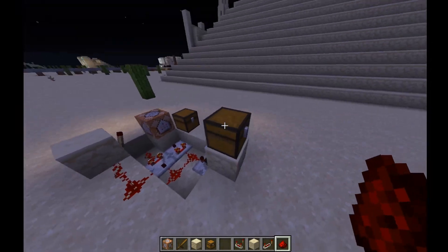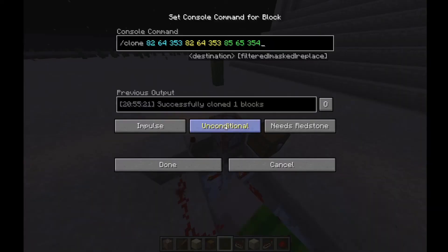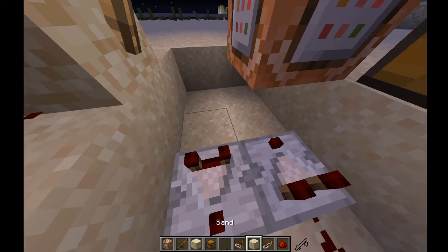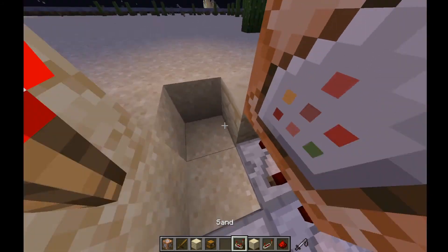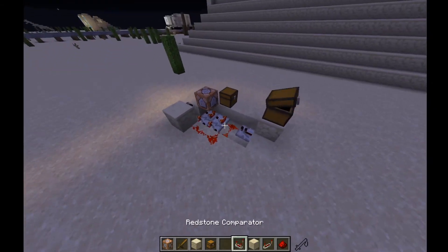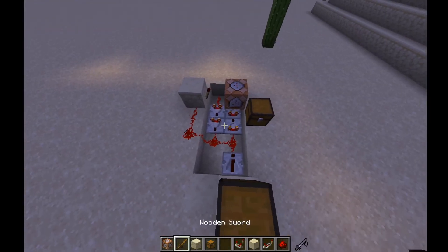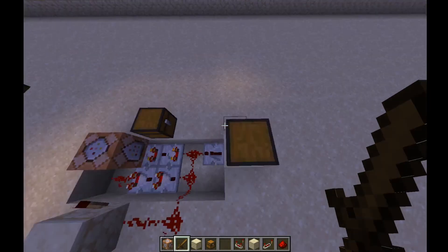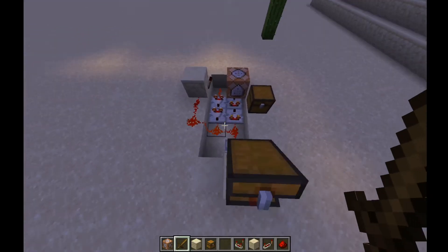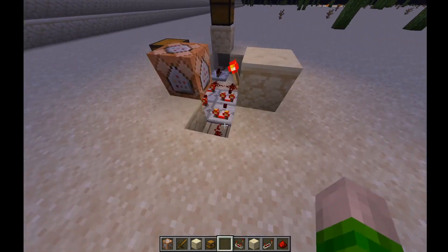So punch it in like that. Now when we activate it, it charges up the decay clock, and when it releases, it clones the template back into the chest location. You can make the delay longer by adding a couple more comparators — now it's twice as long. Players looting the chest have to be a little more patient, and you could set it to a super long clock to make it nearly impossible to abuse.